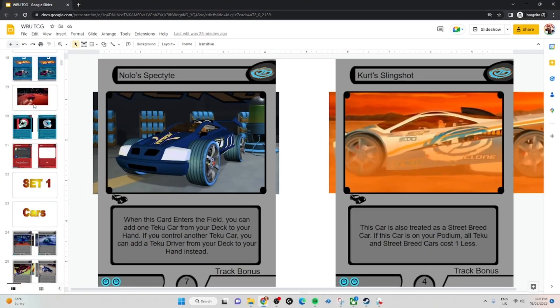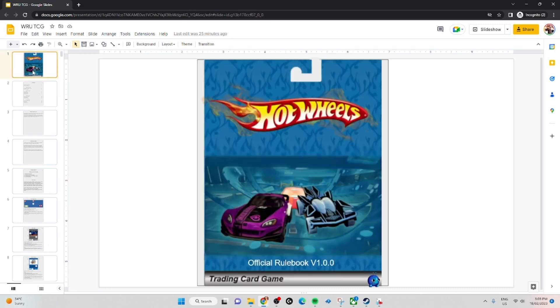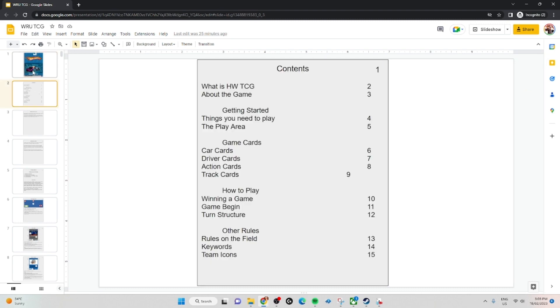We're going to flick over to the document because the document also has all the rules — it's pretty much just a cut and paste. So we have all this stuff here.